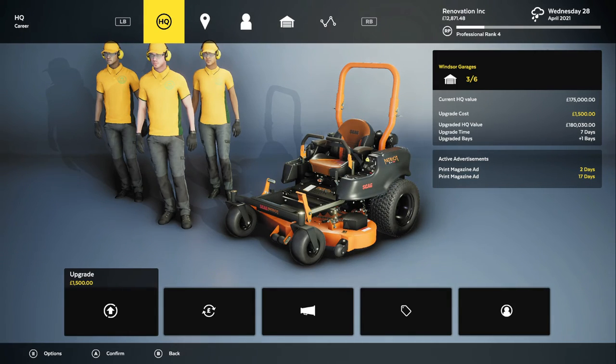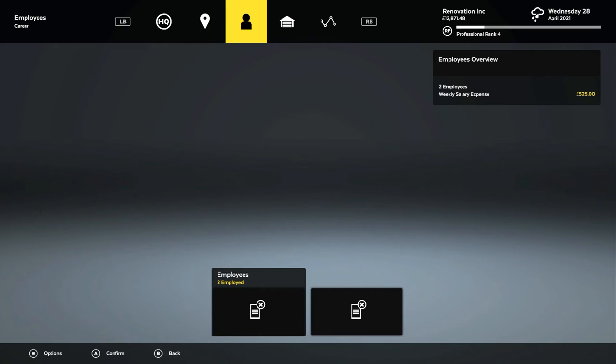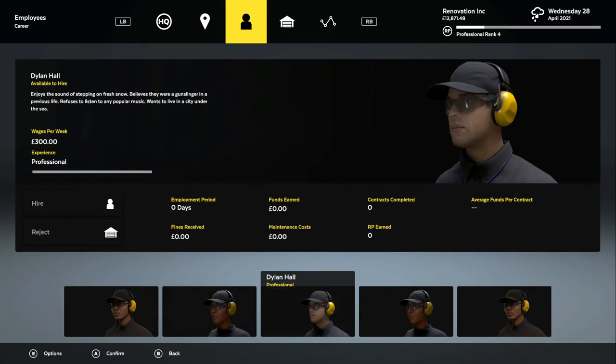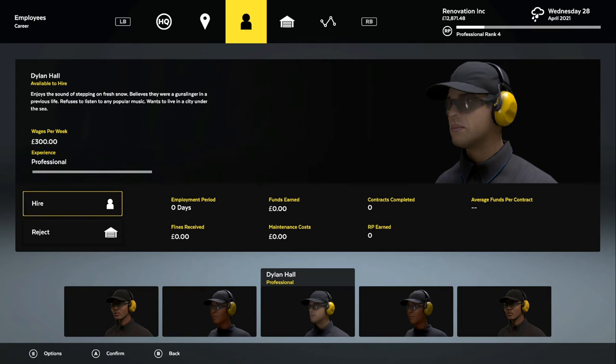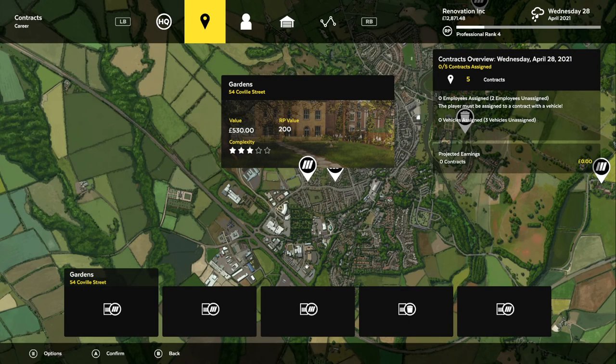Business Park. Now, will it let us hire any new people? I doubt it. Let's try. Let's just pick Dylan. Hire. No, see? My reputation level. I don't know what that needs to be. We went through Professional Rank 2, 3, and now 4, and we still can't hire another person. So, whatever.